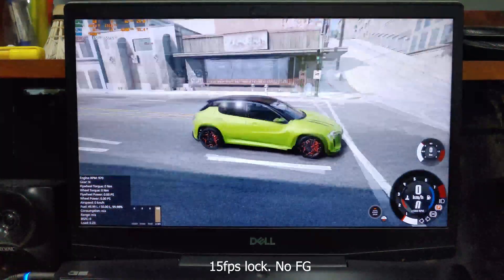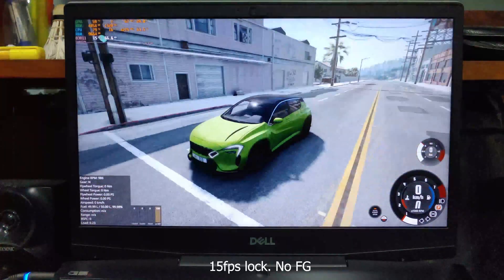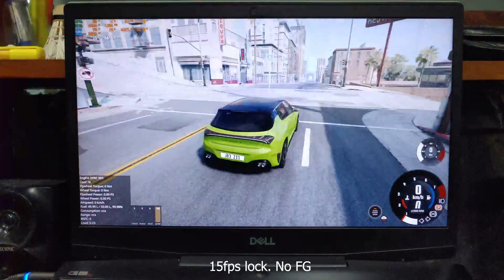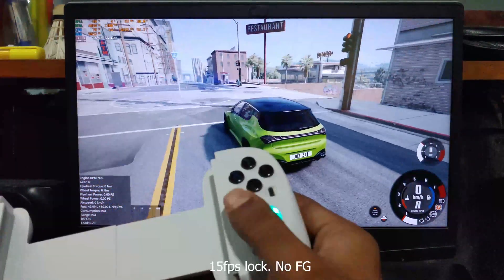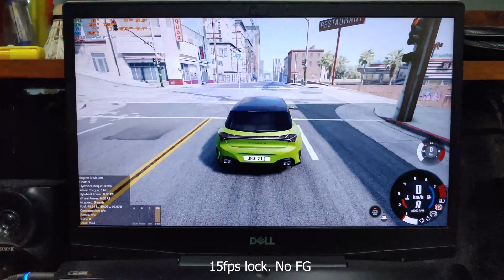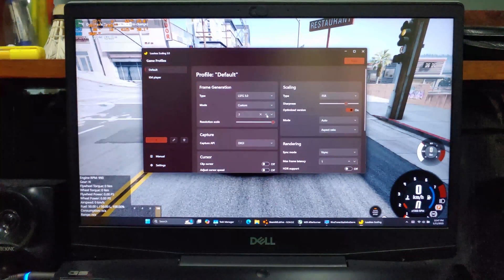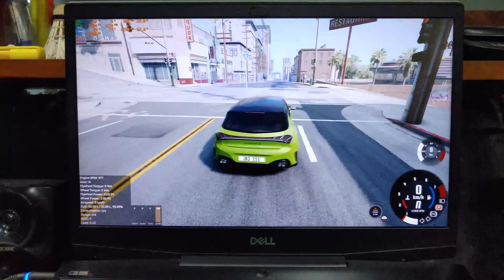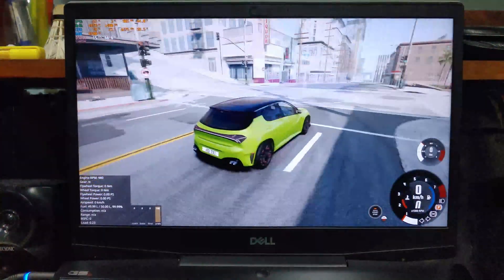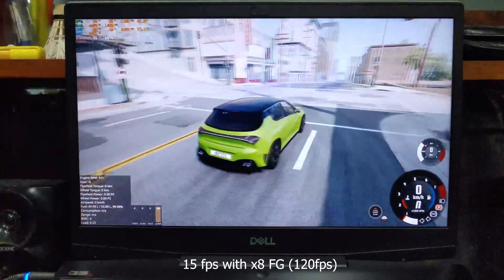Now let's move on to 15fps. This feels bad and there is a lot of input lag. Now let's enable 8x FG to get 120fps. It feels better, but there is now visible artifacting happening and the input lag doesn't feel good.